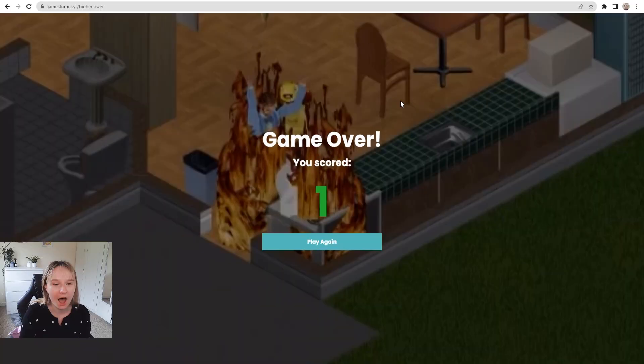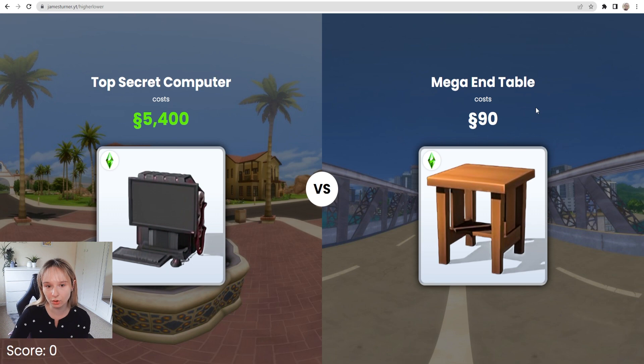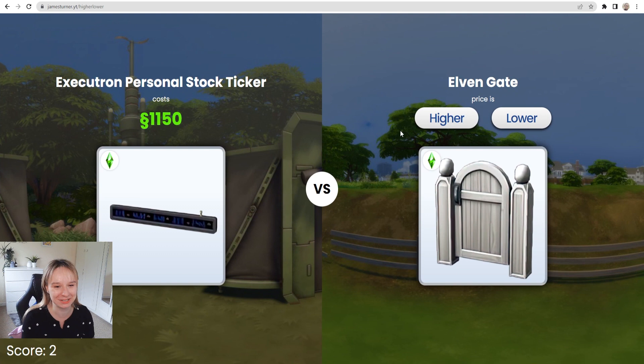Let's play again. Top secret computer, 5,400. Or else the mega end table. Well, I mean, that's easy. I feel like the game is feeling sorry for me, so I'm gonna say lower. 105. Perfect. I wanna say that that's higher for some reason because that's like an electronic kind of thing, so I'm gonna say higher. Thank god. We're at score two, so we're automatically doing better.